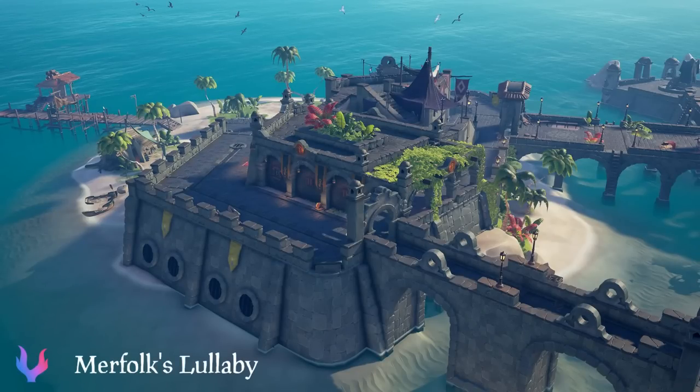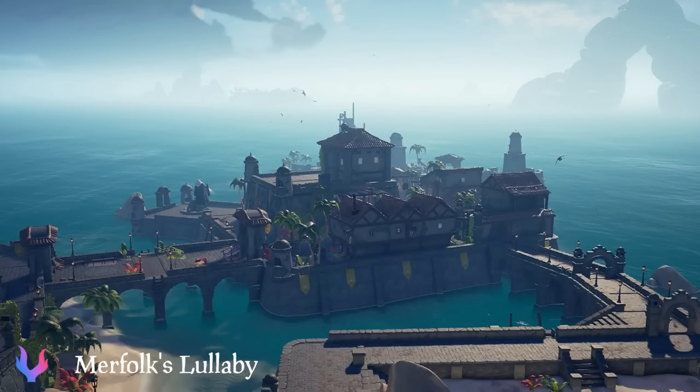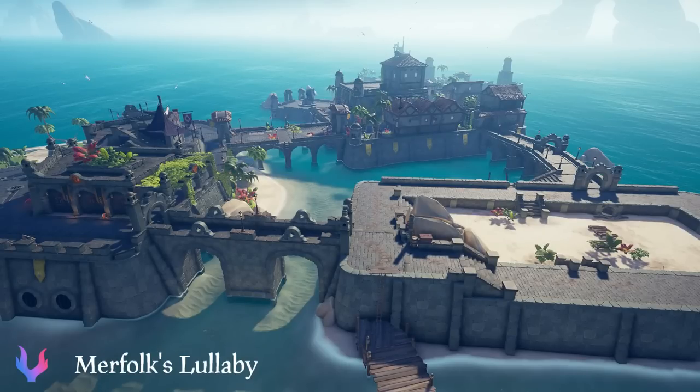Overall now, the outpost is starting to become a lot more complete. Images are courtesy of Merfolk's Lullaby, and it's overall just looking really, really awesome. Golden Sands is an awesome outpost to undergo this transformation into a port.